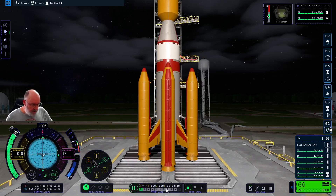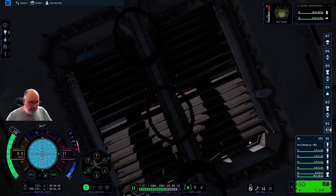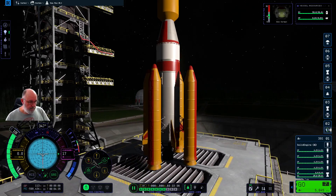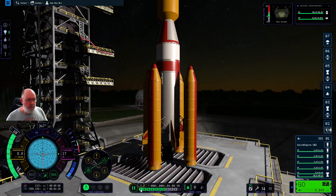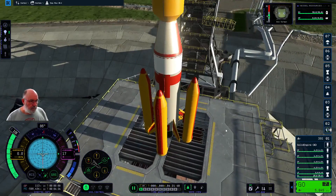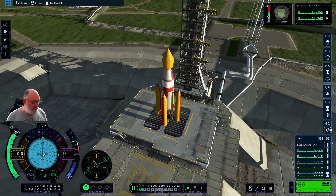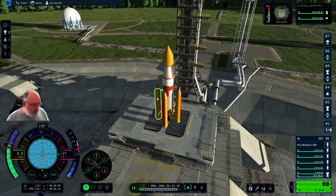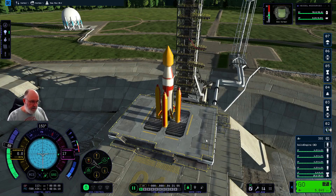We'll run the time forward until the next morning, just looking for the glow on the horizon — there's the sunrise. I'll come back a little bit from the craft and start the countdown. I'm going to reduce the thrust down to around about 70%, which I think will be about right. These boosters don't push away so I just need to drop them straight down. I could use separatrons to push them away from the craft when they separate, but I won't worry about that.